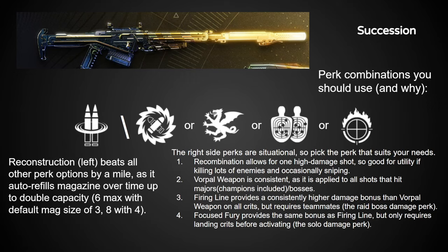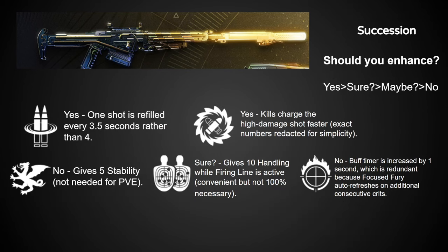My current Succession has Vorpal Weapon, which is awesome, but if you like the idea of a high damage shot to chunk mini-bosses and you're getting plenty of kills with other weapons, Recombination is also excellent. For boss DPS, Firing Line is great for raids and dungeons with a full team, and Focused Fury is good for solo play. For enhanced traits, the two standouts are Reconstruction and Recombination, with both gaining noticeable upgrades that genuinely help in active gameplay.